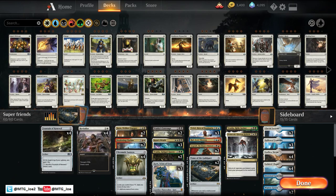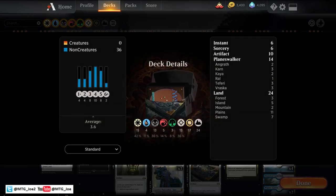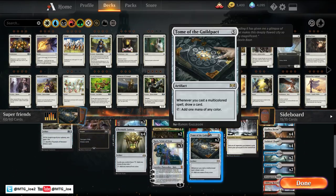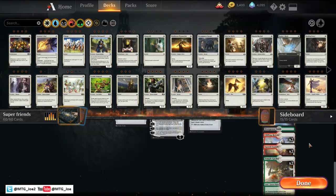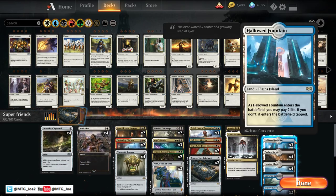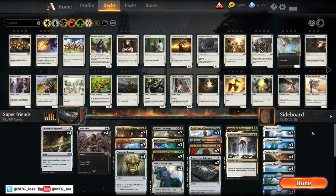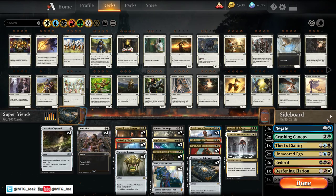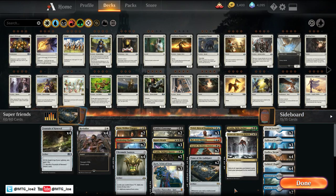The deck is pretty much base black-white with splashes of the other colors, so that's where a lot of the focus will be. We also have some Angrath. Most of the duals are either black-based or white-based with the splash color. There are no basics in the deck because five colors. We'll see how it goes. For sideboard — main deck we lose to the Immortal Sun, so we're not really planning on playing around that at this point.